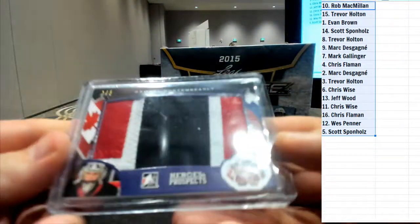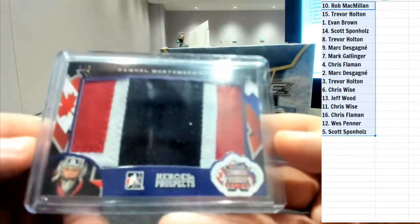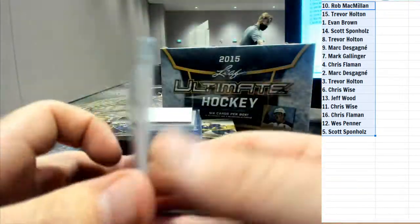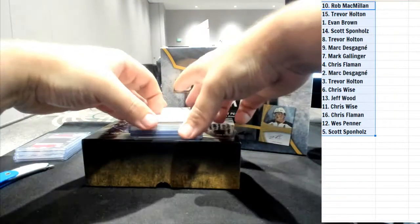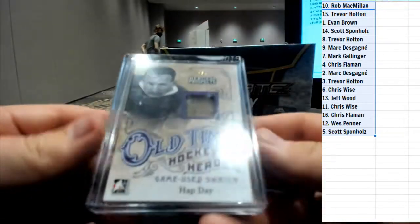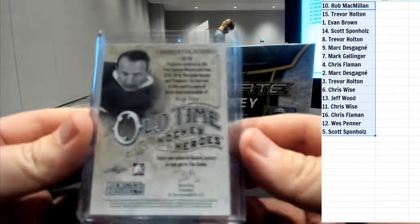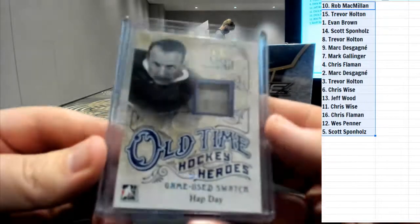This is a nice patch - Samuel Montembeault one of five, three-color patch. And we've got an old-timer Hap Day, four of five, heroes and prospects old-time hockey - four of five, old school.